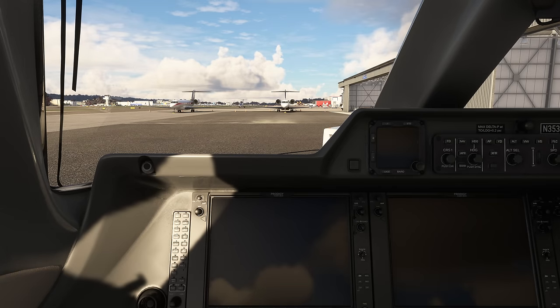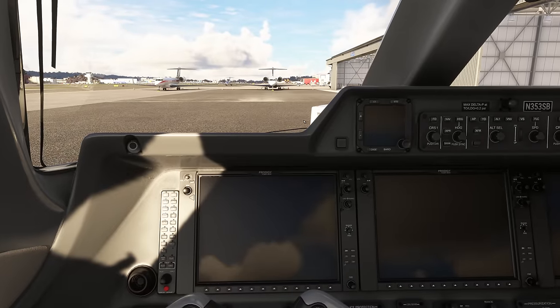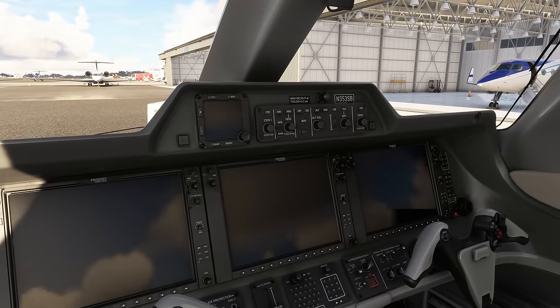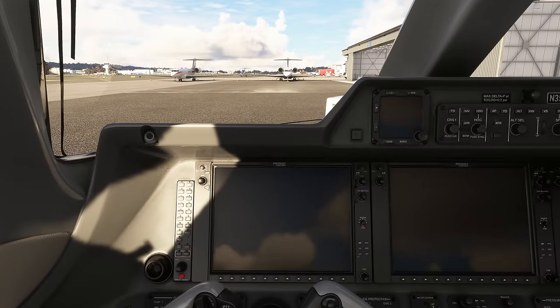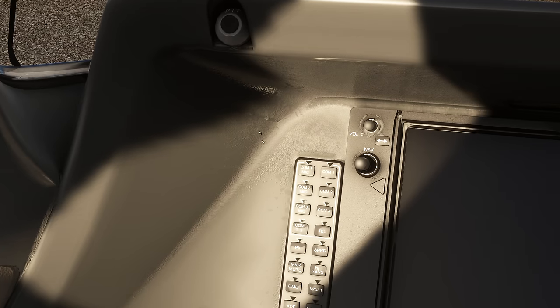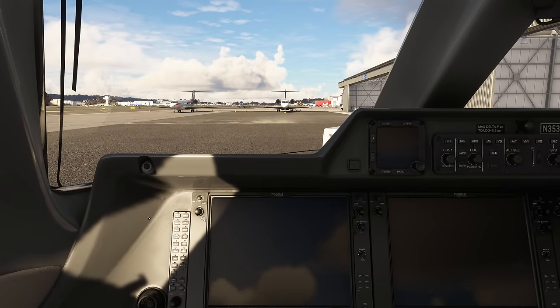Let's move inside and have a look at the cockpit. The very first thing that strikes me is the huge size of the G1000 displays. They are the main feature of this cockpit and they use the Working Title avionics. We've got a very good level of detail overall in the cockpit. The textures from a standard level of zoom look absolutely superb.